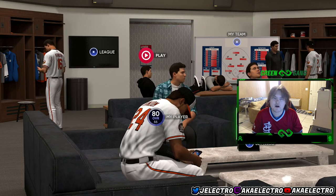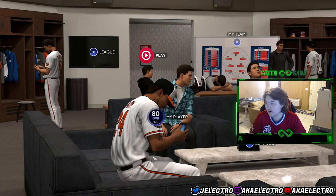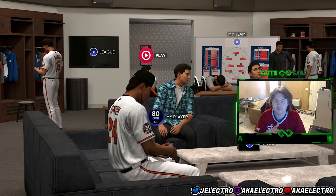Okay guys, so the other day SDS apparently put out a patch patching this XP glitch. If you guys don't know what this XP glitch is, it's basically where you just make a ballplayer, grind, hit a bunch of home runs, and you can basically get stubs, XP, and a loaded ballplayer without a problem. I'm here to tell you that the glitch is still going on. People thought it got patched, but it's not patched — I just did it. I heard from stream and other people that apparently they patched it, but they did not.